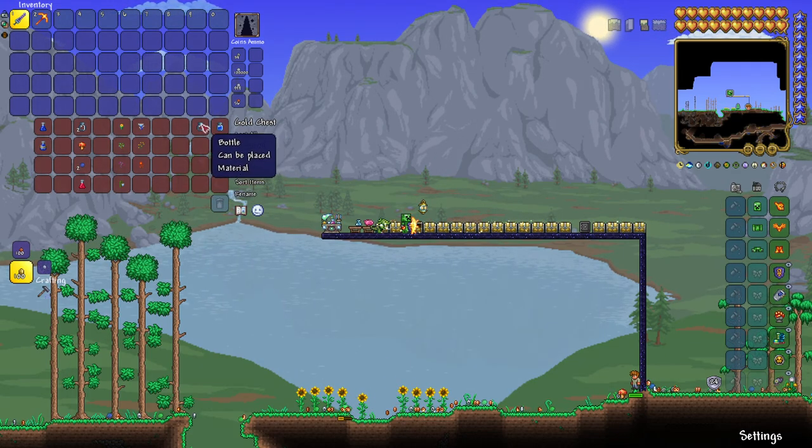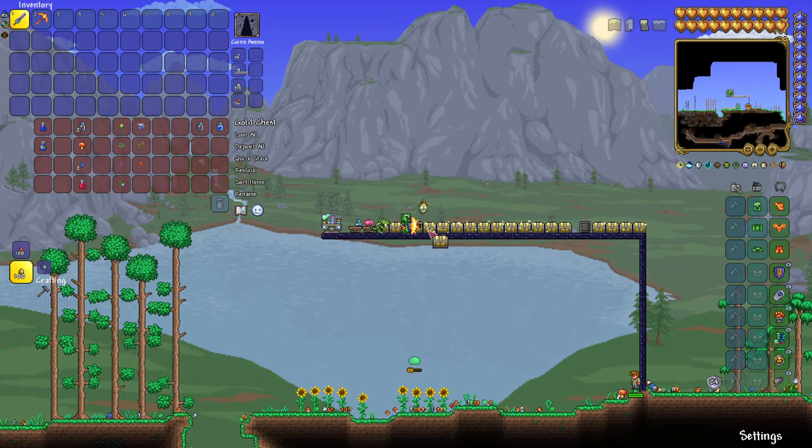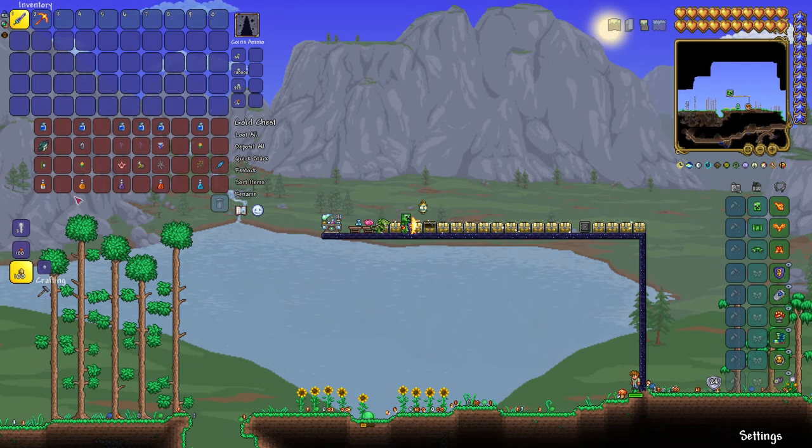To make a bottle, all you need is a piece of glass, which is just one piece of sand put in a furnace. You don't even have to wait like you do in Minecraft. So let's get into it.